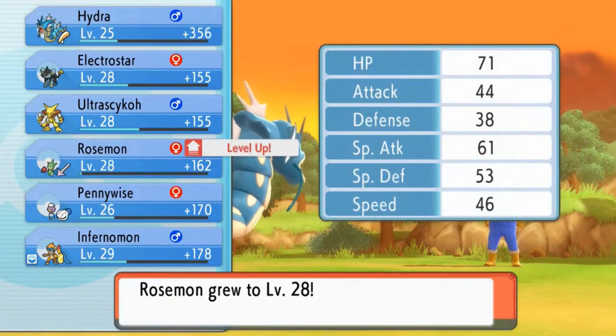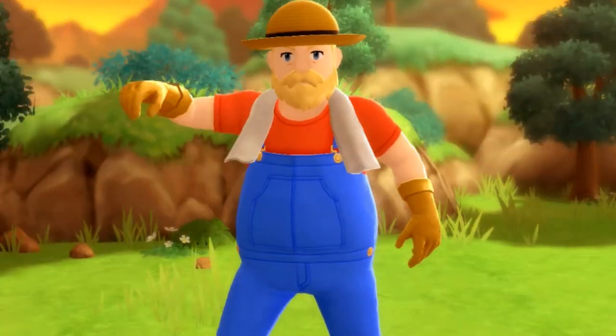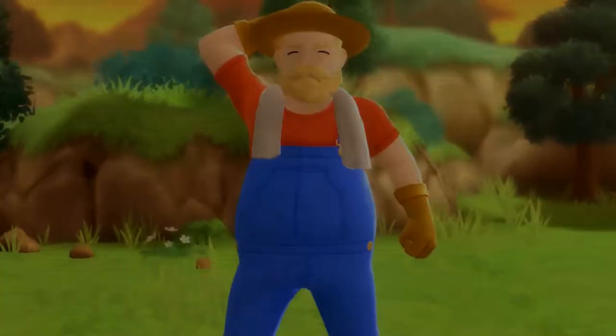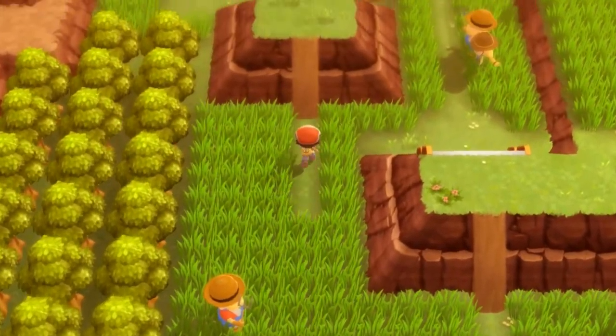Rosemont looking at level 28, and Rancher Marco is not happy at all. He is not happy. Let us move on right here — obviously we need a bike.